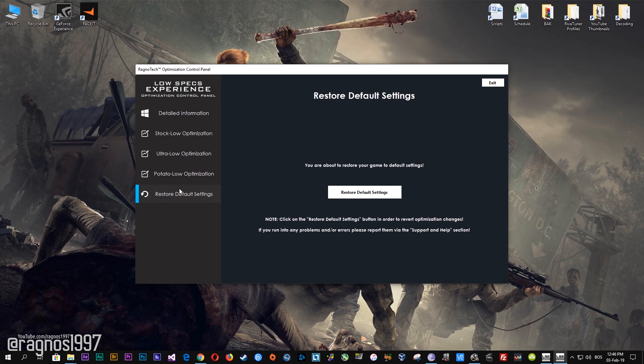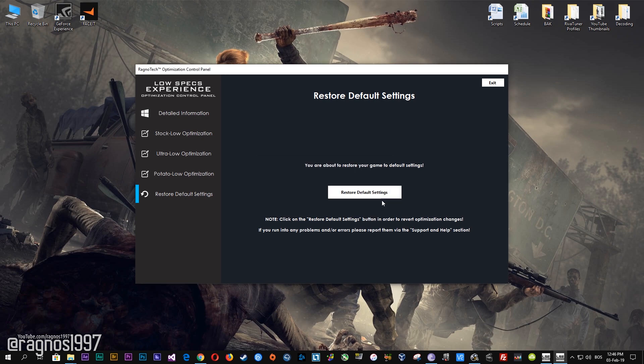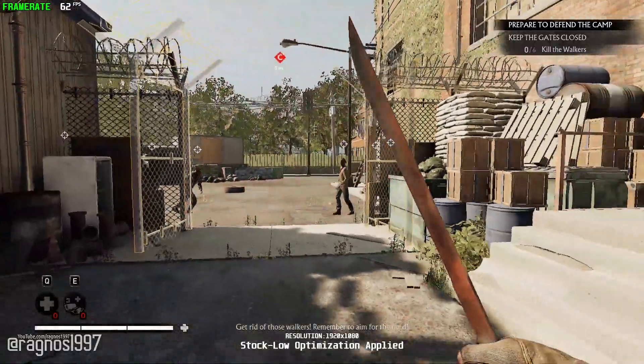If you are not happy with the optimization results, you can always restore your game to default settings. Simply select the Restore Default option and your game will be reverted to default settings.